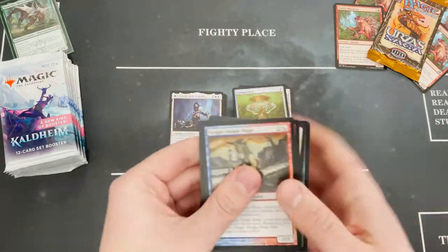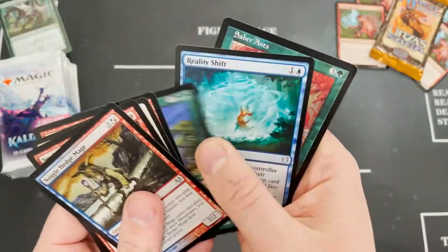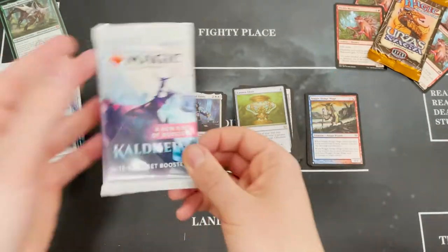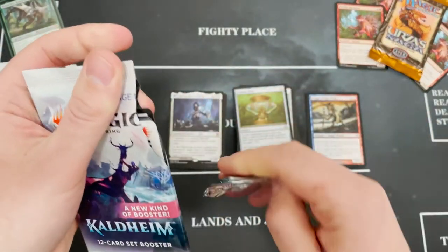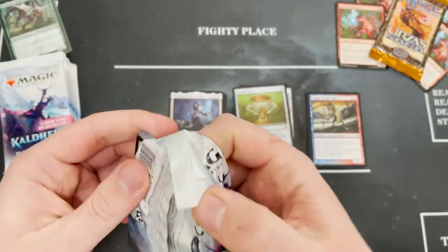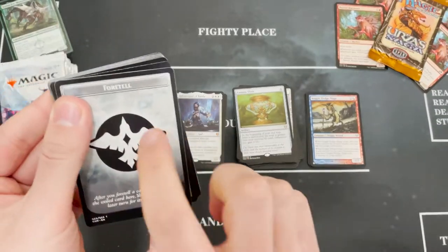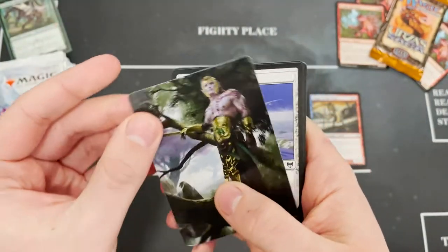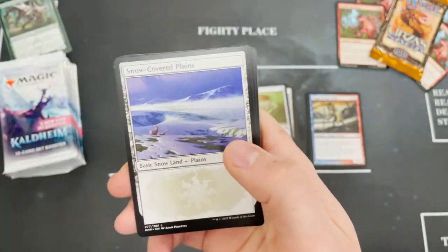How many lists have we got so far? One, two, three, four, five, six, seven. We might have already hit our list quota. We're not going to have a list here because I foretell it. We've got Tyvar Kell chilling in the tree.